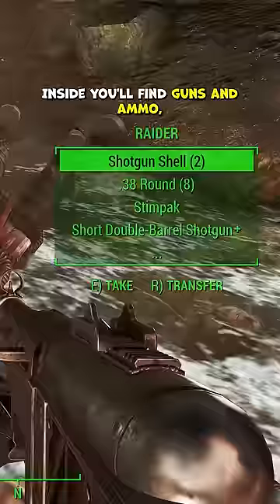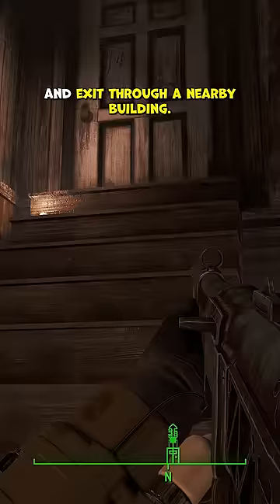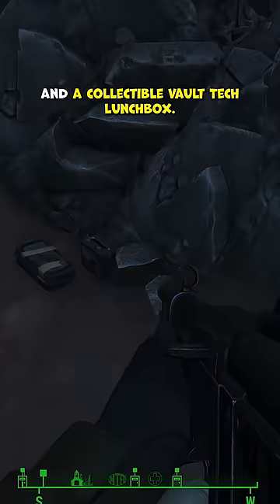Inside, you'll find guns and ammo, as well as a Wasteland Survival Guide for a boost to your swimming. Fight your way through the ghouls and exit through a nearby building. If you head back to the water, jump up the empty pipe above for some caps and a collectible Vault-Tec lunchbox.